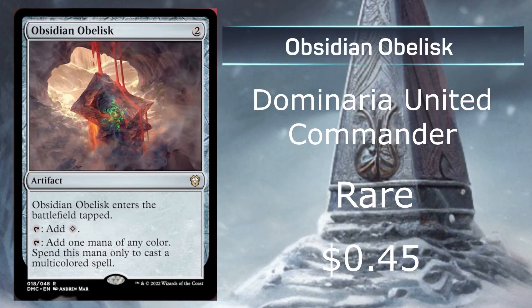At number 2, we have Obsidian Obelisk from the Dominaria United Commander Series. It's a rare going for just $0.45 on the market. It costs 2 mana and it enters the battlefield tapped. It can either add a color or add 1 mana of any color, but spend this mana only to cast a multicolored spell. If you have a multicolored deck, which is very typical nowadays, this card is actually very powerful for only costing 2, while typical ones that add mana cost 3.